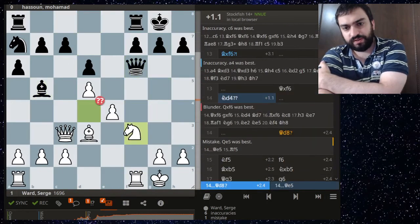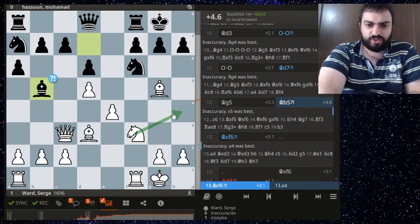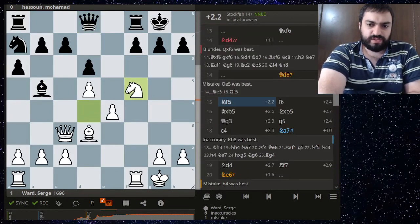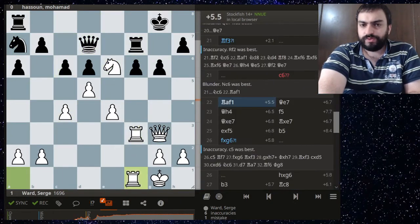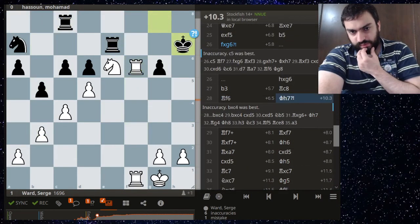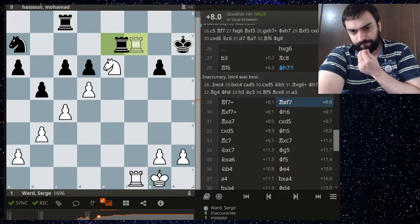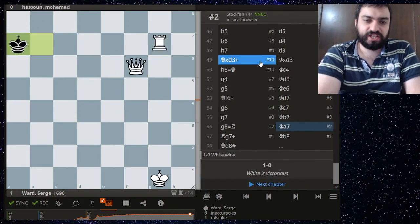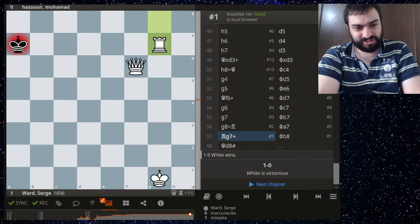Just a normal attack, a bit weird to take here — like why not play something else — but I guess Serge was just playing quickly. The win was never in doubt. He wins the knight and eventually the game, and again under-promotion to a rook — everyone is doing it this round.